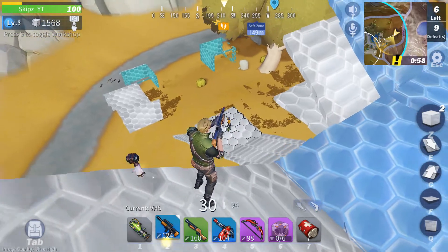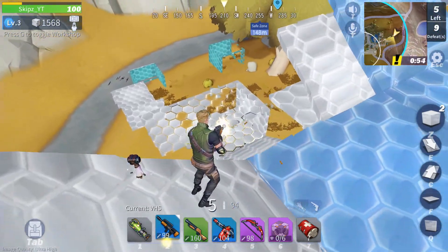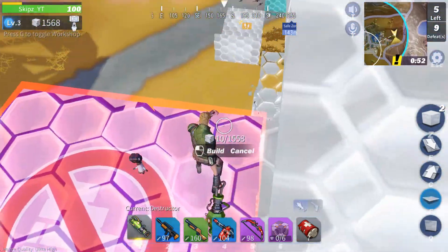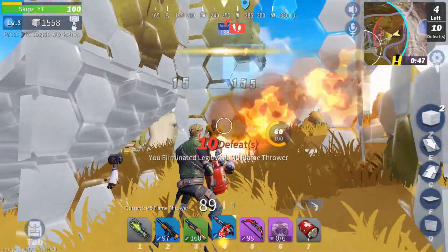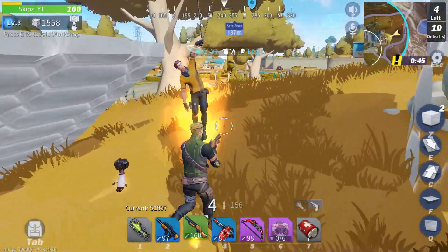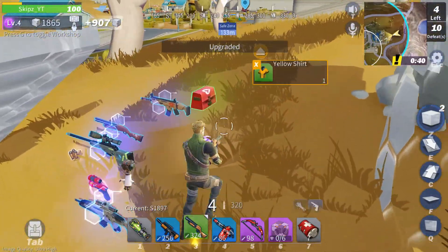I applied pressure and he went into turtle mode, but it was definitely no match for my flamethrower, which absolutely melted his walls and then him. You will notice that your building materials upgrade during the match, which is, I believe, the result of kills, but I will still need to clarify that.